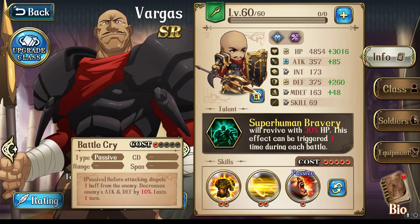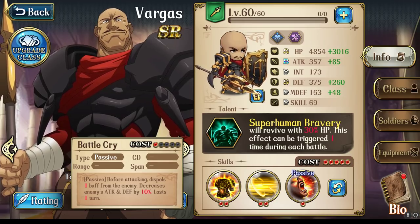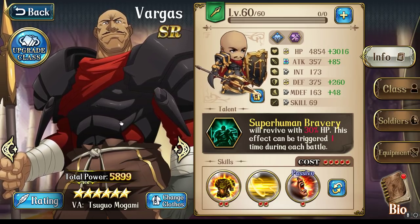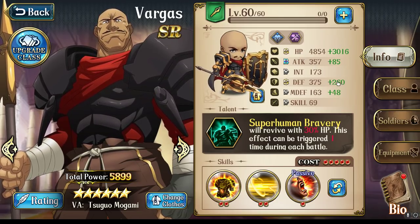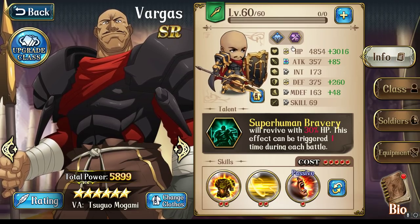What is going on everybody? This is Keebs and in this video I'm going to be talking about Vargas and kind of what makes him good and why he is so powerful. So let's just take a look at his basic kit here. If we look at his stats, he has an S rating for HP and an S for defense. So just from first glance, you can already tell he has really good stats for physical tanking.